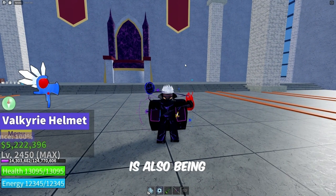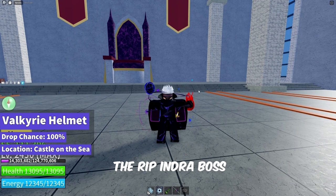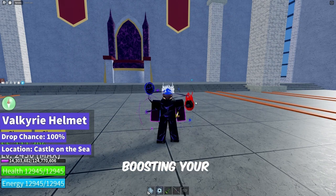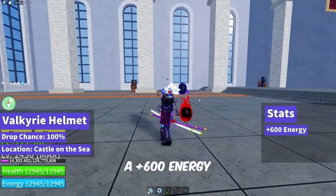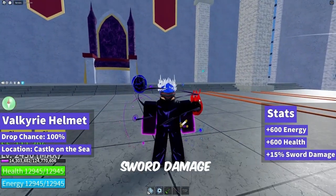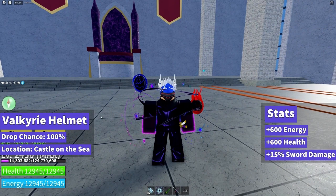The Valkyrie Helmet is also dropped by the Rip Injra boss, with a drop chance of 100%. This legendary accessory stands as a testament to your prowess, boosting your attributes with a plus 600 energy, plus 600 health, and a plus 15% sword damage enhancement. The Valkyrie Helmet is a symbol of your ascendancy.